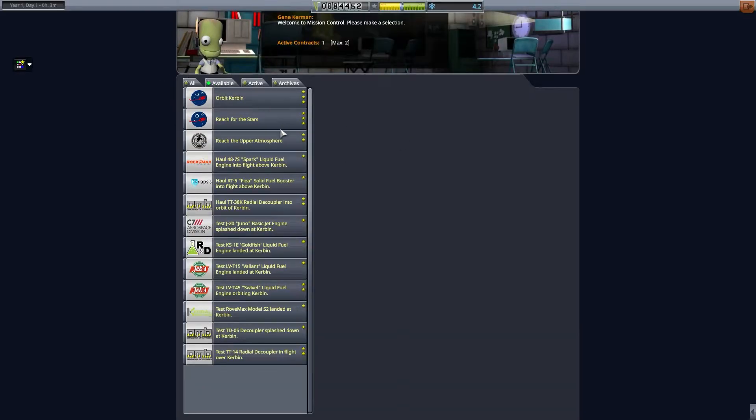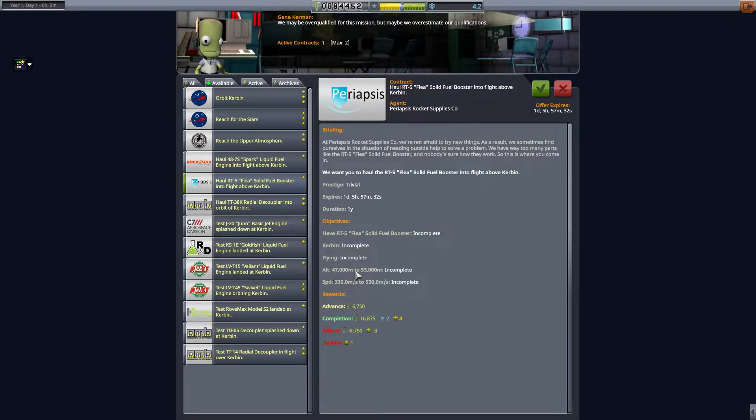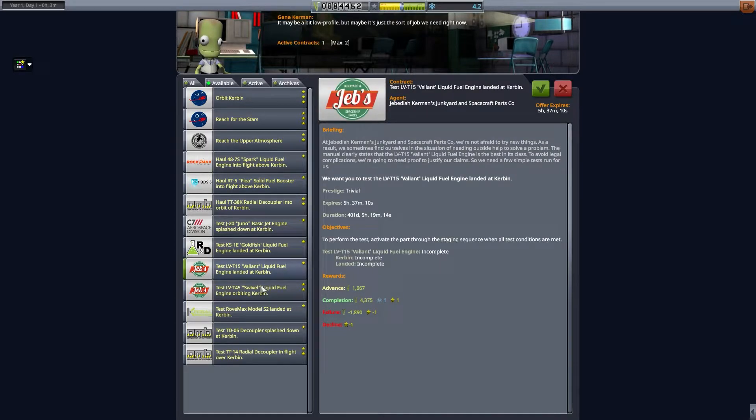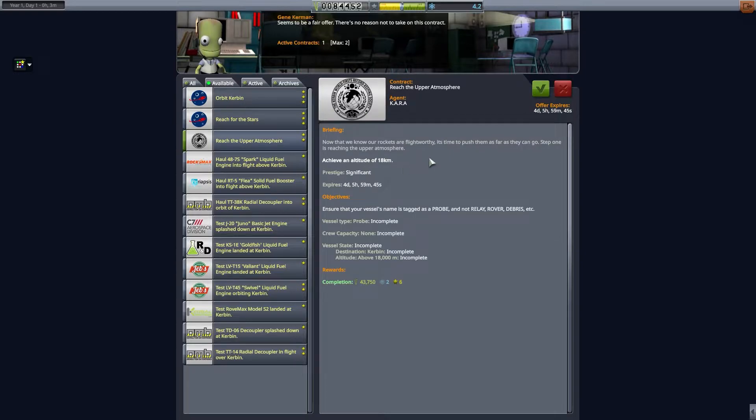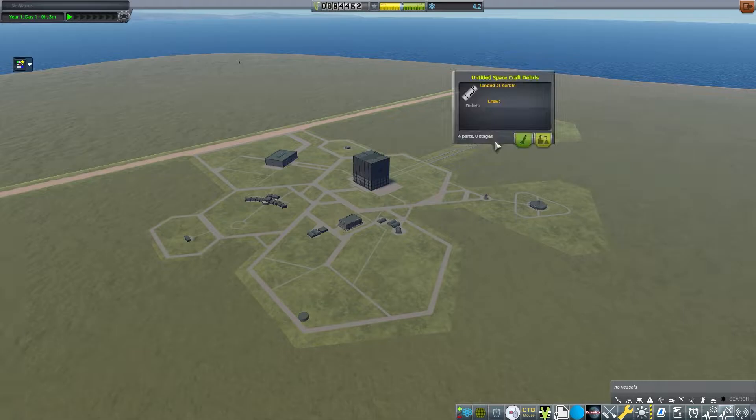Any good contracts opened up as a result? Upper Atmosphere — so I can do that by just putting the fuel in the booster. I don't like the hull and test contracts because they have requirements for a specific altitude range and a specific speed range — I just don't do these. The only ones I'll ever do are the ones that are test at the Launch Pad. Let's take Reach the Upper Atmosphere and then launch that same thing again. Let's recover the last one.